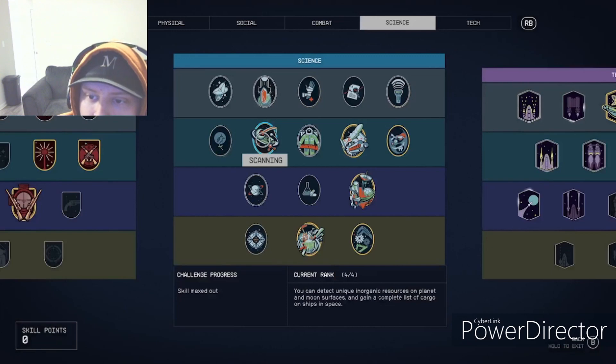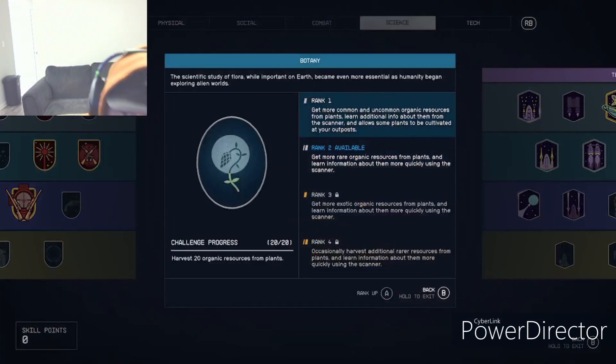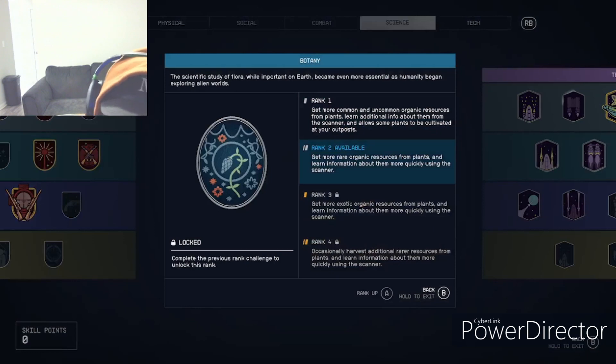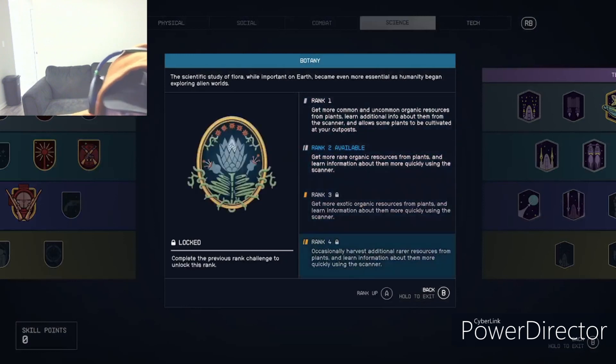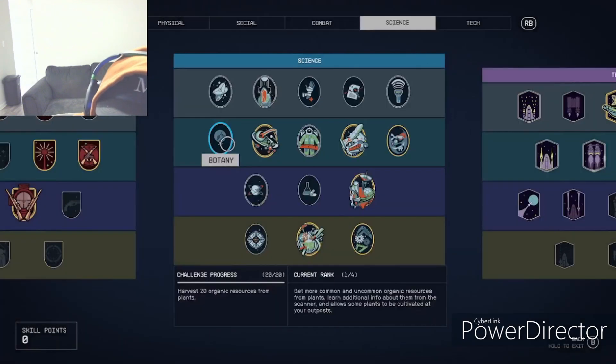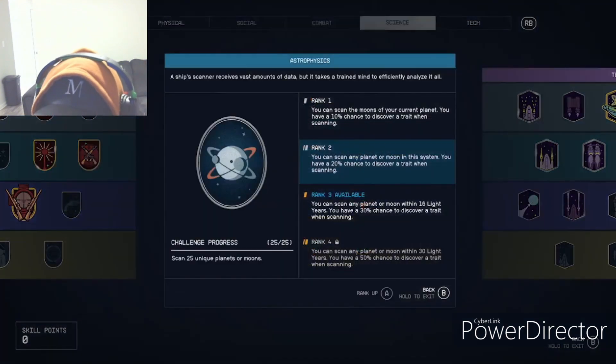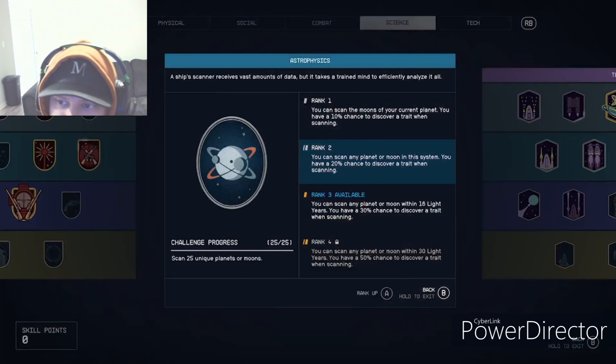Botany — I'd suggest getting at least rank one so you can have a greenhouse at your outpost. You don't really need higher ranks unless you're super into it, but with level one you can pretty much get anything you need for farming in the game.